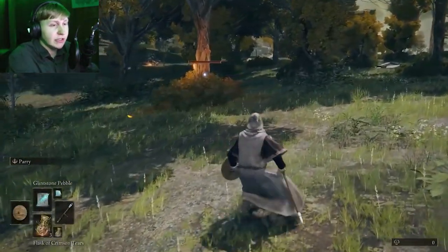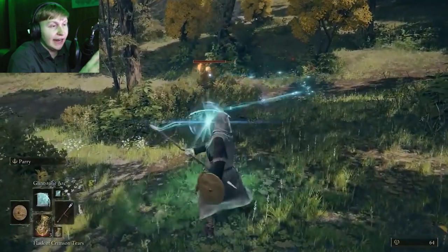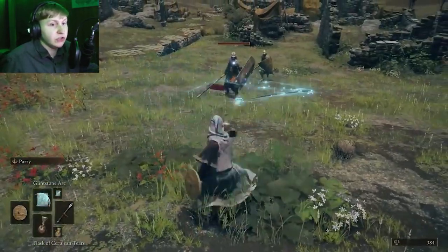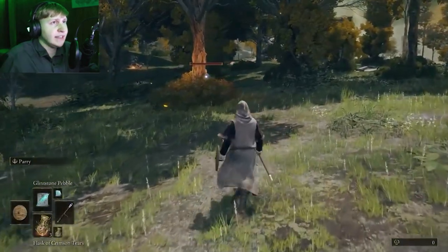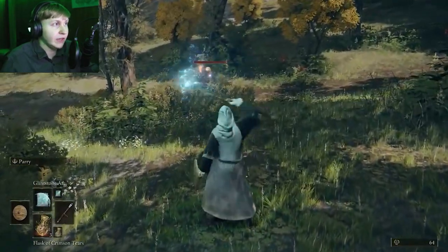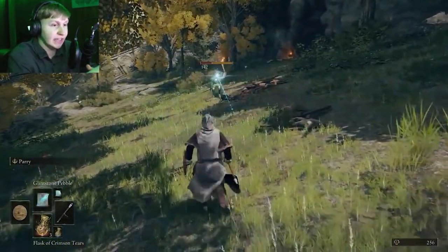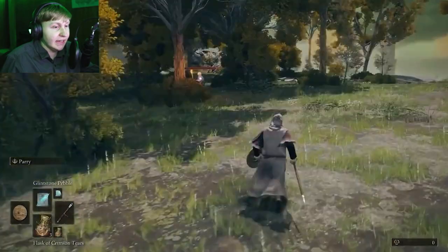Next class is going to be the Astrologer — your classic mage. It starts with two spells: a long-range basic magic projectile called Glintstone Pebble, which has slow homing ability, and Glintstone Arc, which allows you to hit multiple enemies in a decent AOE in front of you. Personally I don't think the arc is too great; I feel like Glintstone Pebble is better overall, but it is nice to have an AOE tool in case you're facing a lot of enemies.